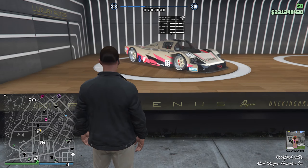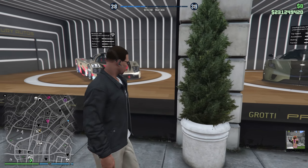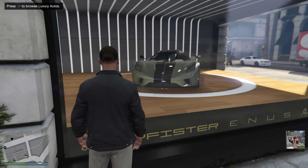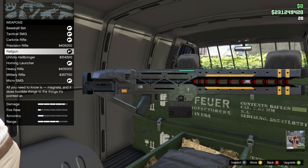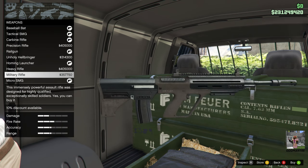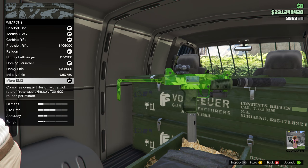This week at Luxury Autos, we have the Benefactor LM87 and the Overflod Entity MT. This week at the Gun Van, the Creepy Guy with the Reverse Mohawk is selling the Baseball Bat, the Tactical SMG, the Carbine Rifle, the Precision Rifle, the Rail Gun, the Heavy Hellbringer, the Homing Launcher, the Heavy Rifle, the Military Rifle, and last but not least, the Micro SMG.